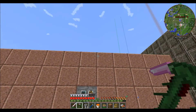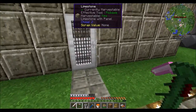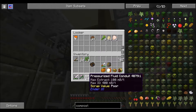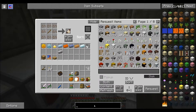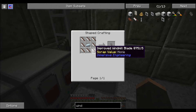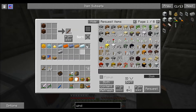The next thing I want is to work on our windmill. So let's put you and you and you away. Windmill — we need eight of these, which means we need... oh, I need treated sticks, which I think I can make. I did a bunch of treated wood, didn't I?